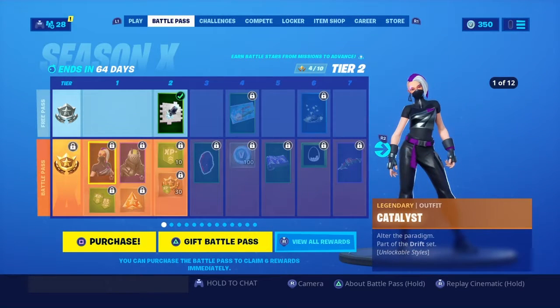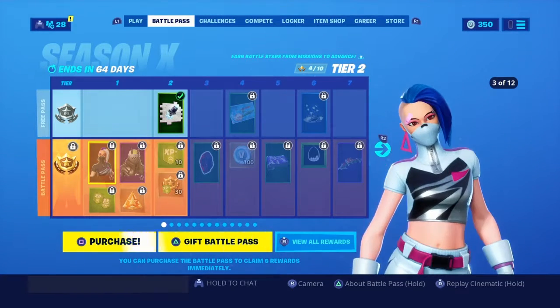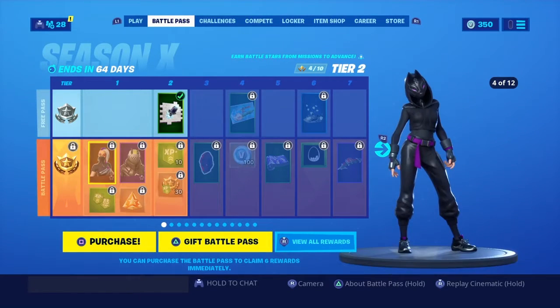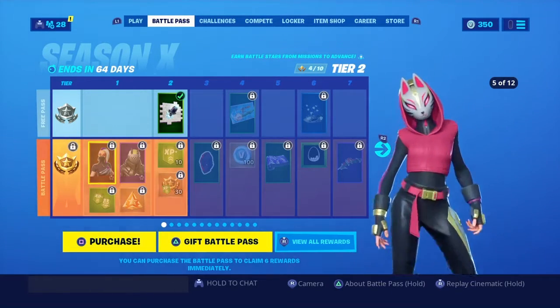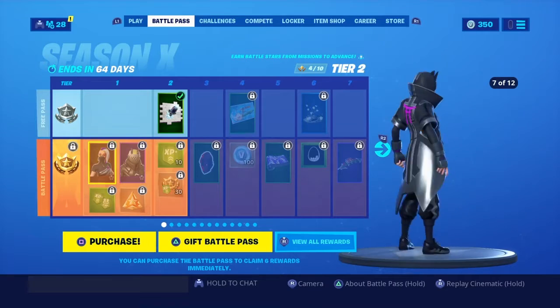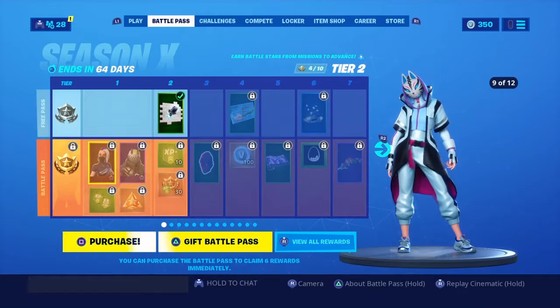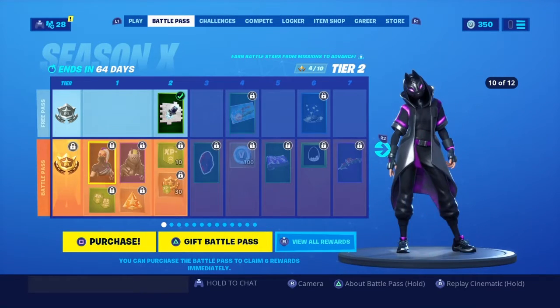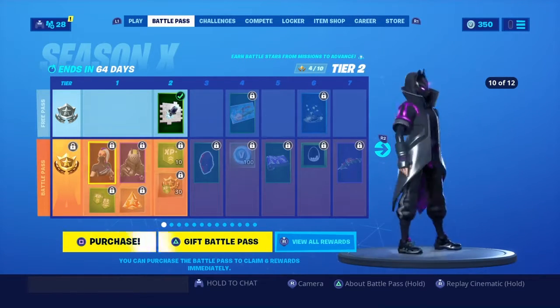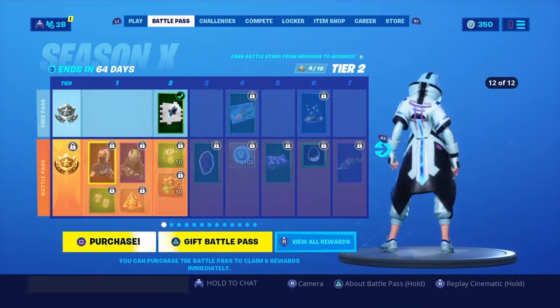Here's the female Drift skin called Catalyst. There are a few styles there — here's where it gets the dark one, here's a regular one, and then the white one. Then we have with the code on dark Drift, dark female Catalyst, and we have that one. Then we have this one — I kind of like this one here.